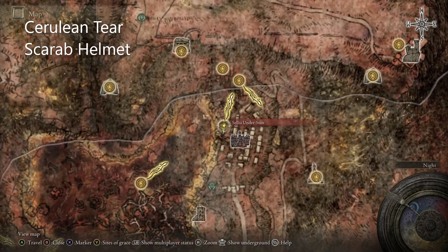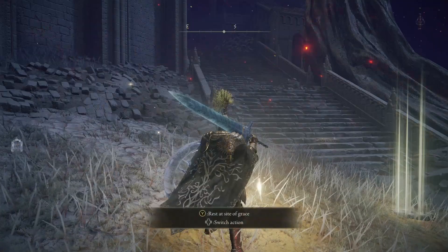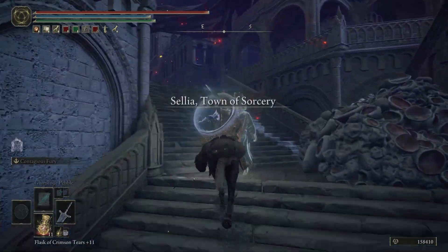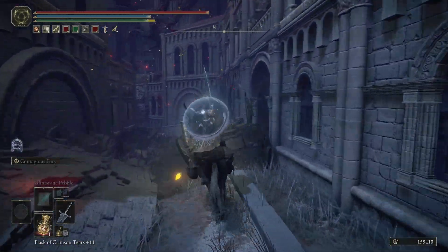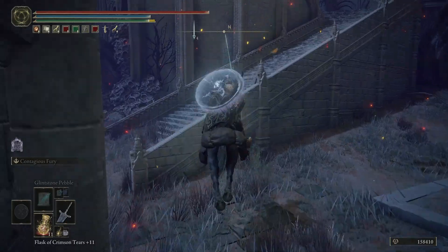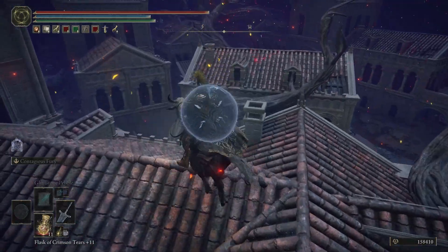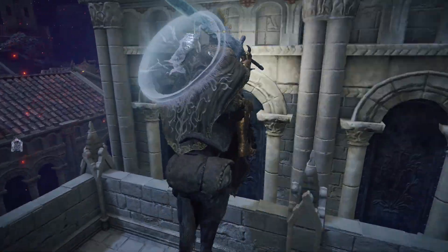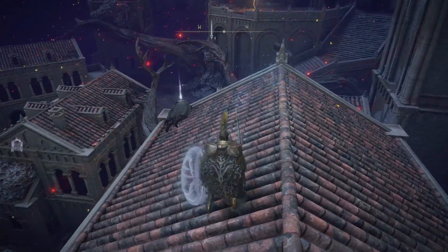Now we have the Cerulean Tear Scarab Helmet — just going to be at the Celia Town of Sorcery. Head right over there and go up the stairs. You don't need to have lit up all the belfries here. Take a left, keep going until you see the staircase, go up, and then jump onto this branch. Take a right onto this building, then to the next one, jump over this railing, get onto the railing, and jump onto the roof. On this last building up here is where your Scarab Helmet is going to be.